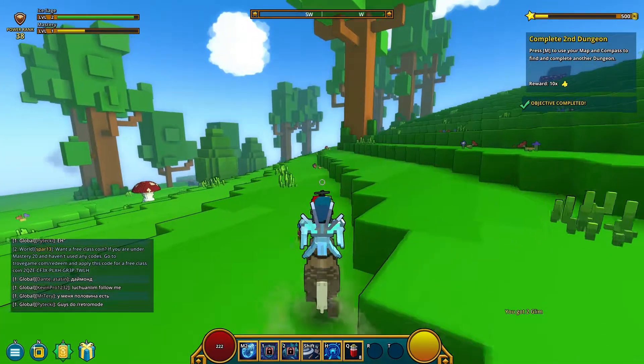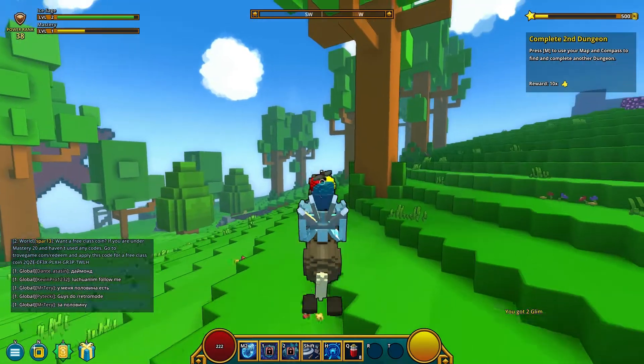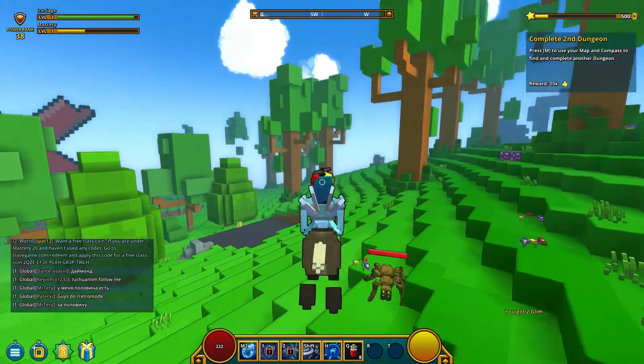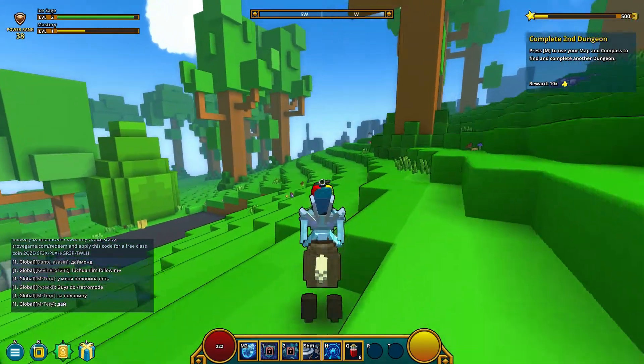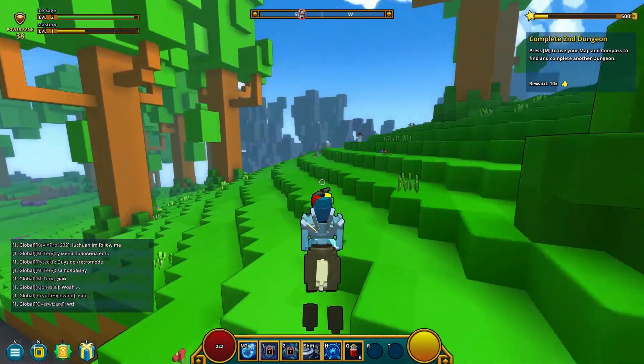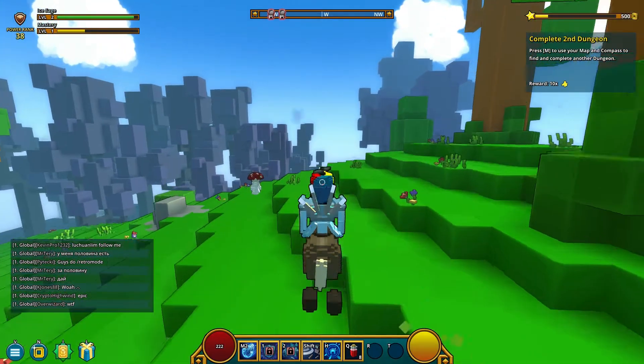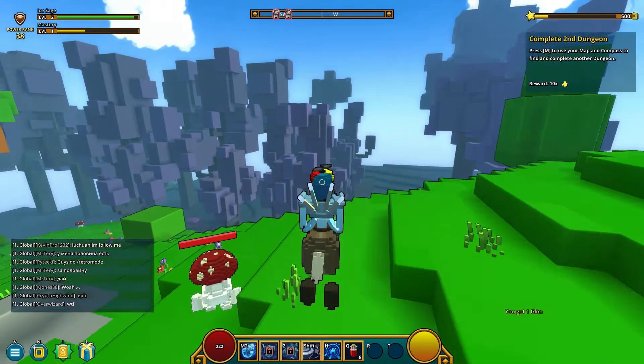Okay, where are we heading? We're heading over here. There's a mushroom guy — just run. We can double jump too, I forgot about that. No, we can't triple jump though. Hopefully in the future, maybe even quadruple jump. Let's head over here. Yeah, this is definitely the spot.